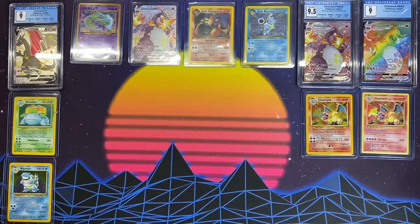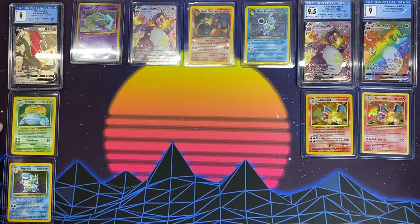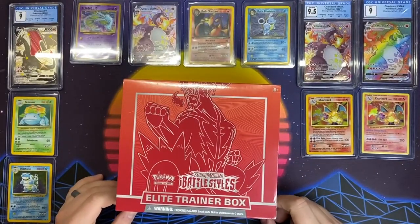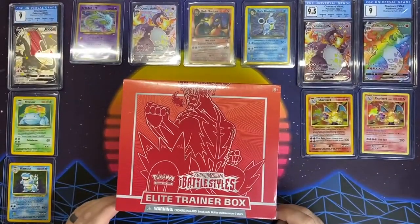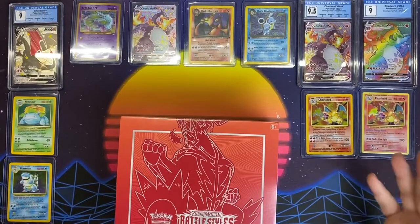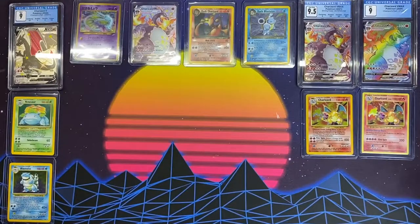Hey everybody, welcome back to WrestlerBlake's channel. Today we are going to be — there is a piece of resin on that from my 3D printing — today we're going to be opening up some Battle Styles ETBs. As you can see we've got our Hall of Fame set up going on. I actually am using this to remember the frame of where my camera is. But we've got some new additions to the Hall of Fame.